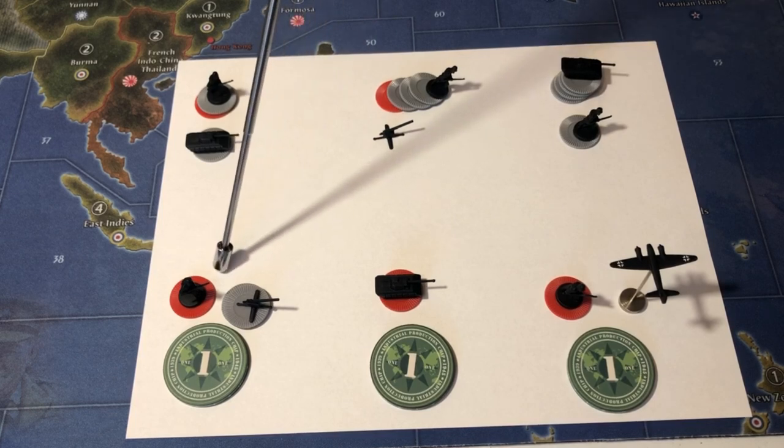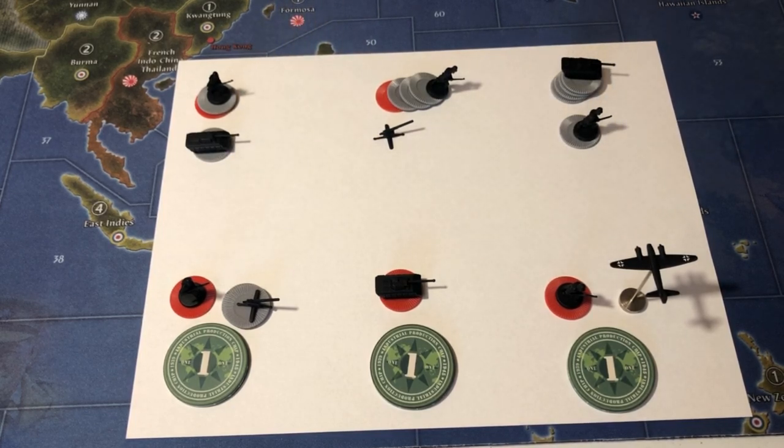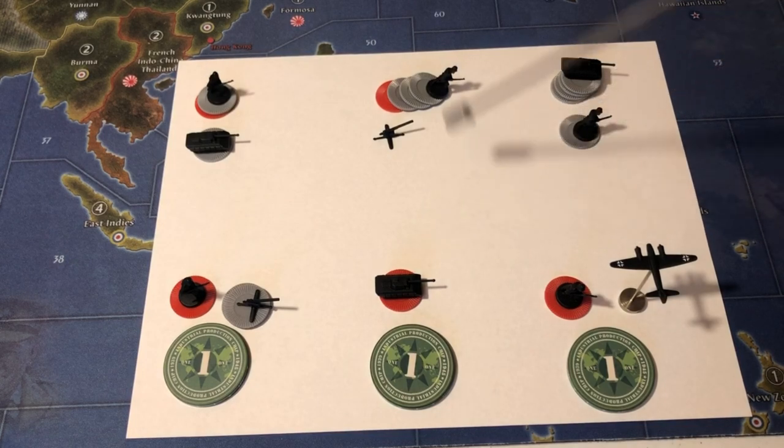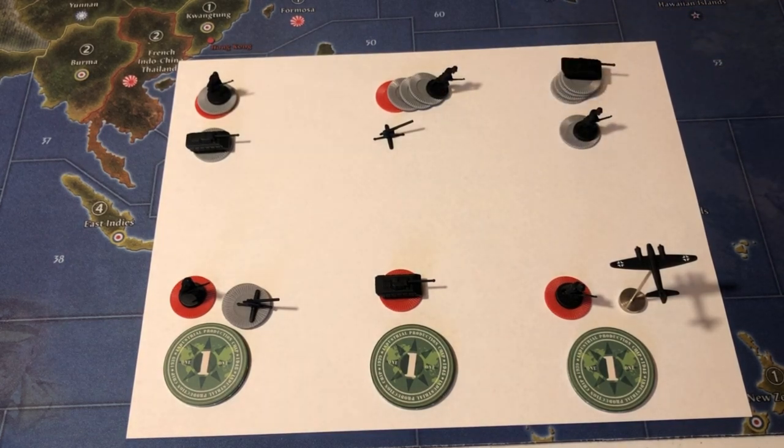These two are sort of mid-grade purchases — they both have infantry in them, but they also have a little bit of an offensive kick: six infantry and three artillery, or six infantry and a bomber. I didn't throw any fighters up here because swapping out two tanks makes a fighter, or two infantry and an artillery makes a fighter. So you could manipulate the builds a little bit.